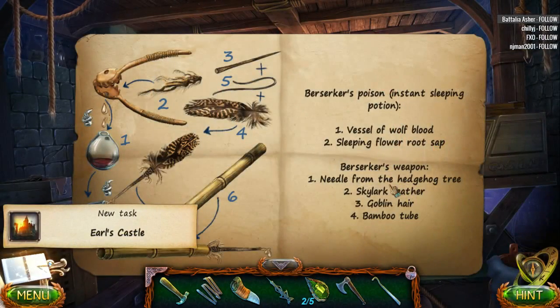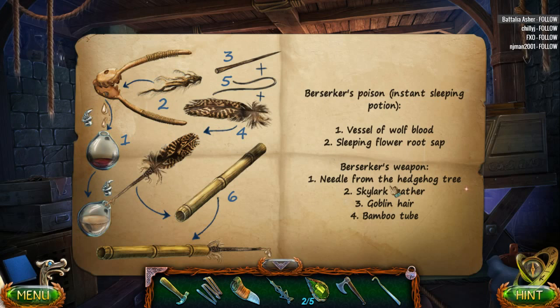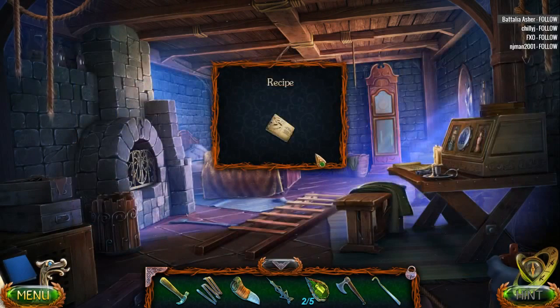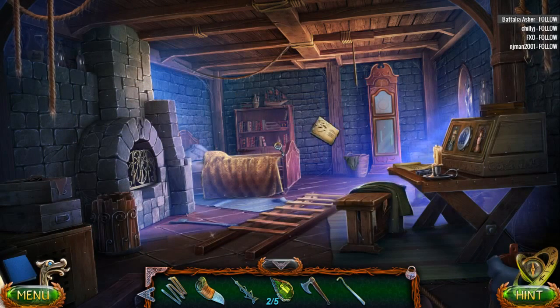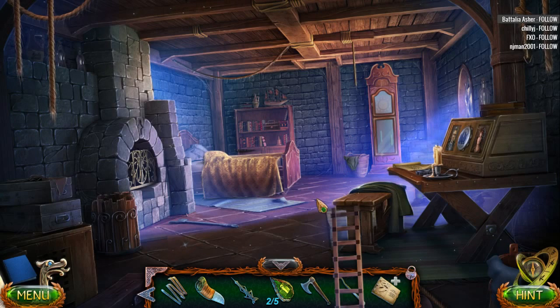We now have a recipe. Berserker Poison Instant Sleeping Potion: one vessel of wolf blood, one sleeping flower root sap, needle from a hedgehog tree, skylark feather, goblin hair, and bamboo tube. Grim Facade Red Cap is indeed out right now. Skyrim Remastered — do you get that for free if you own the original Skyrim? Because I do own the original Skyrim. We have a ladder.